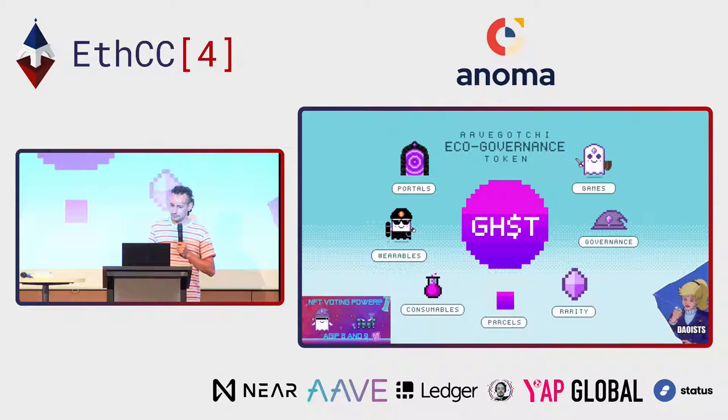Aavegotchi is governed by a DAO. Originally it was only governed by the GHST token — our token used to buy portals, Aavegotchis, wearables, consumables, or parcels. You can earn GHST by having a very rare Aavegotchi in the rarity farming seasons, by participating in the governance process — every time you vote on a decision you get some experience and then some GHST back — and also by playing in the minigames regularly and ranking well in contests.